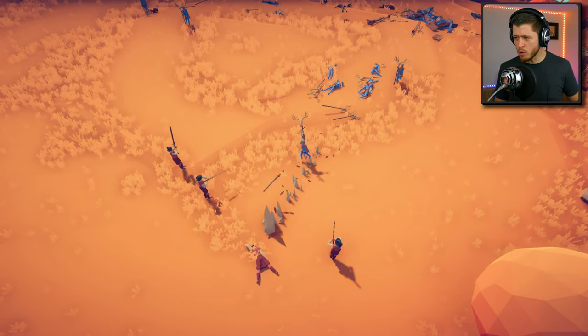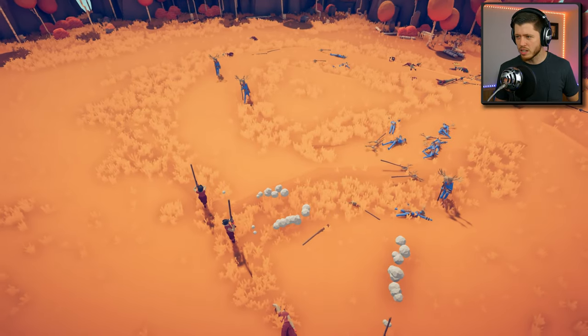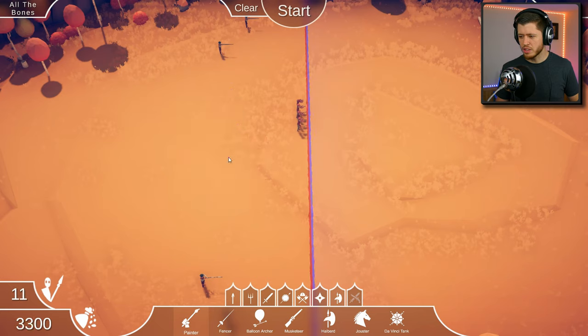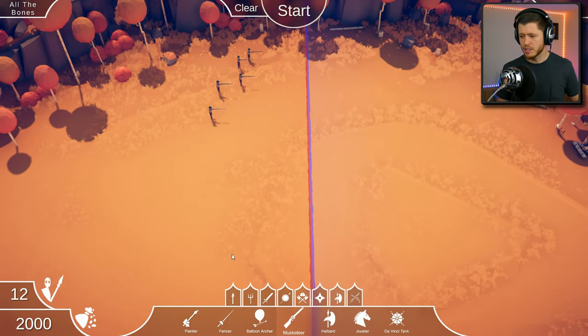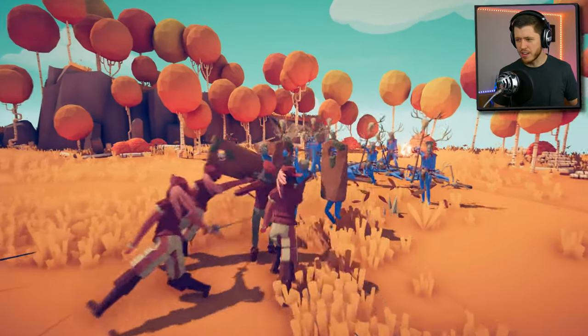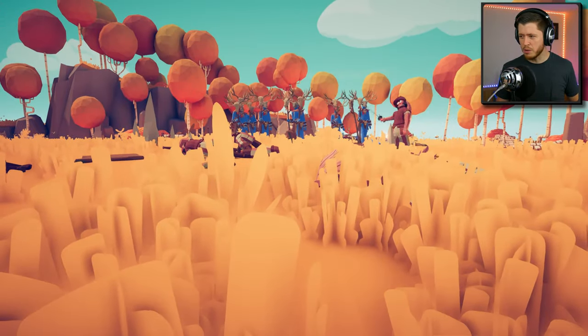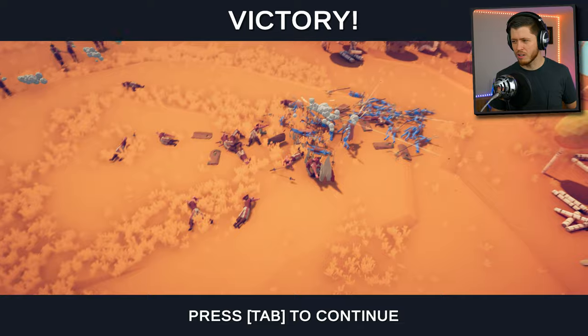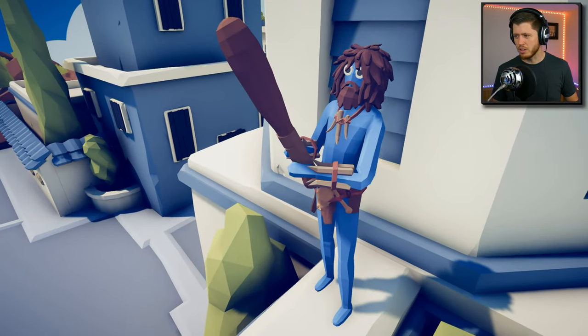Shoot him - you guys wasted two shots on him! We lose. I don't really understand the jousters, I don't feel like they do much. I do really like the musketeers though - these guys are really good. Let's get more of them and some fencers, and then one painter. We'll put the painter at the front - he'll lead the charge, let's see how fast he dies. Those bone mages are really strong! The musketeers are clearly overpowered - that was incredible! I really enjoy the musketeers, they're my favorite.